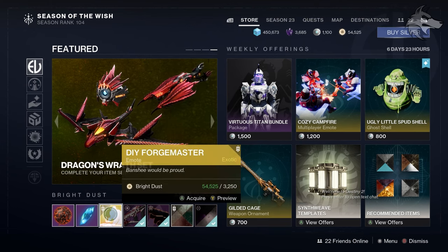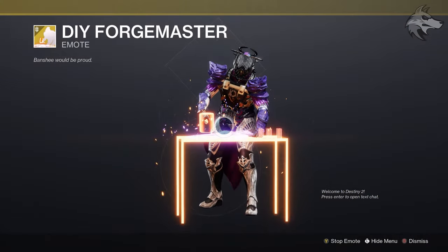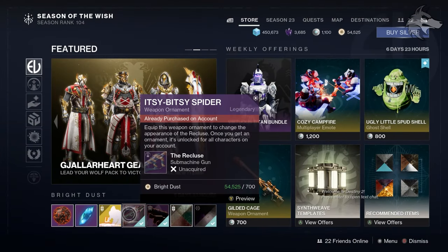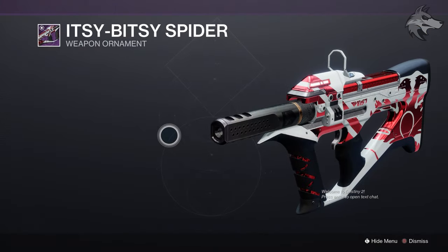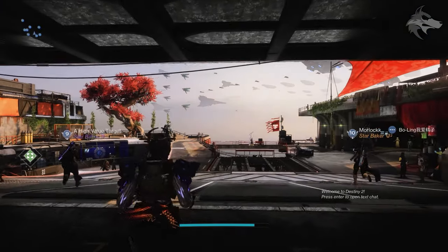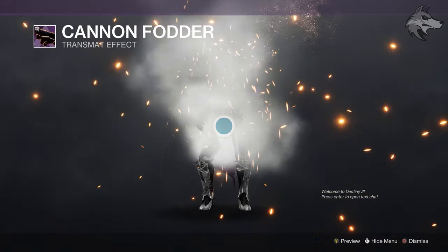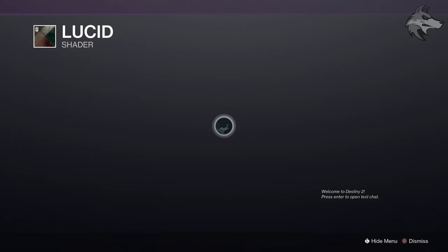For Bright Dust items, on the front page we have DIY Forgemaster for 3,250 Bright Dust — a pretty cool one. We also have the ornament for the Recluse, the Itsy Bitsy Spider ornament, at 700 Bright Dust. Up next we've got the Cannon Fodder transmit effect for 450 Bright Dust. Then for front page shaders, there is Lucid for 300 Bright Dust, and the Aribos Glance as well.